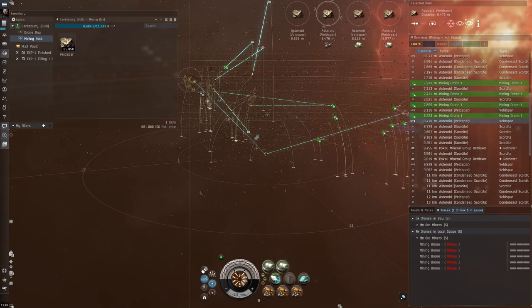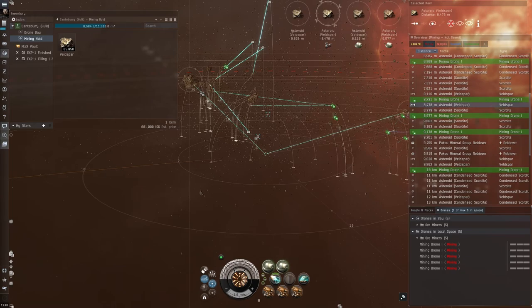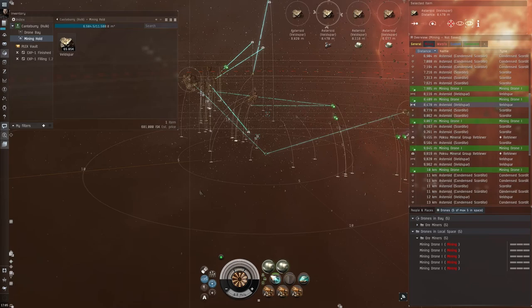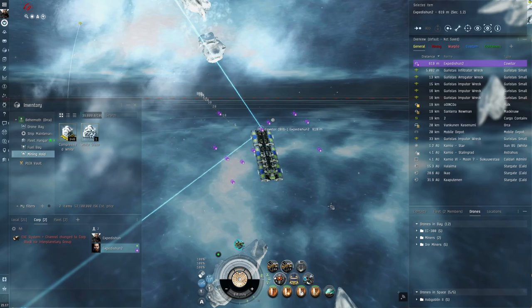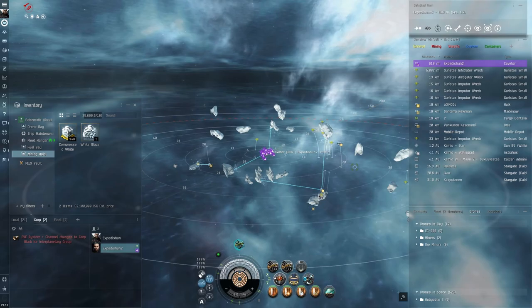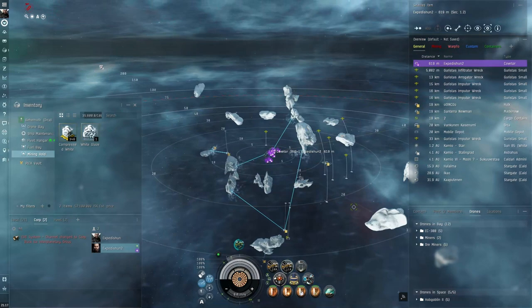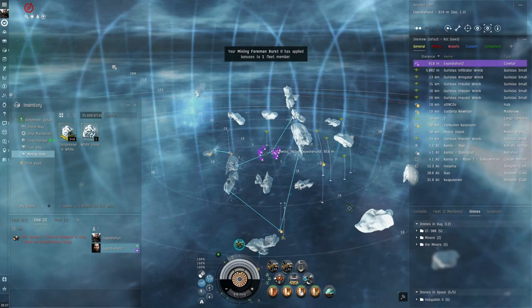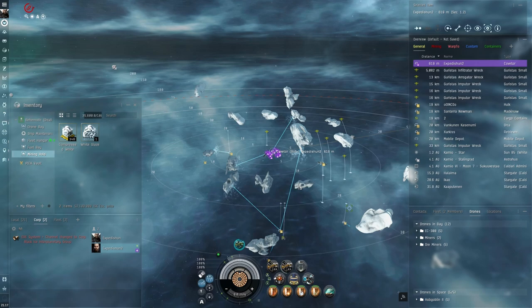If you go Omega, what I'd suggest for mining: start in the Venture, queue up skill points for your mining barges, queue up skills for ice mining, and put Exhumers underneath those. Use the one million free skill points you get from a referral link — it will take off so much skill training time, it's unbelievable. You'll probably still have some left over for other things. That million skill points at the very start makes a massive difference.